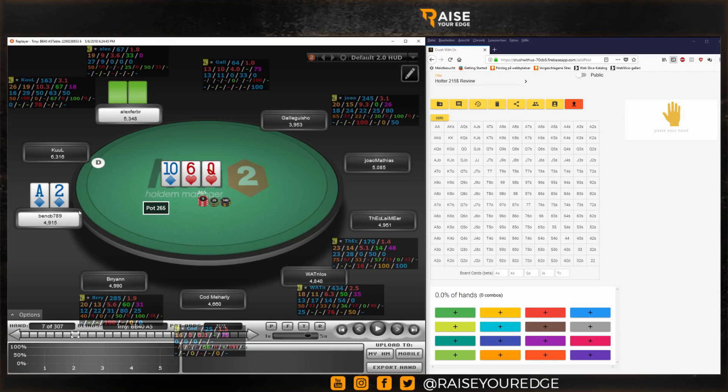Ace-2 suited — we open-raise from the cutoff. Playing against the small blind is completely different than playing against the big blind. Keep in mind he's defending a much tighter but more defined range. It's heavy pocket pairs and some suited aces, so we can define his range pretty well. In general on this board texture, c-bet frequency should go down a lot — probably somewhere around 50 to 60 percent. Without backdoors I would just give up with hands like pocket 2s or 3s, keeping all my draws and value hands.